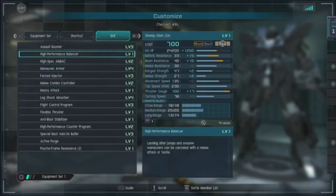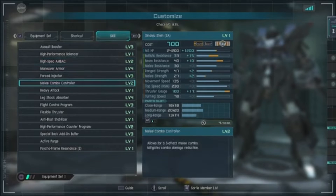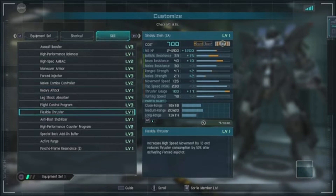It has a level three attack boost, level two melee combo controller. It probably has that same similar Hayaku Shiki combo — we'll see. And it has a heavy attack. Definitely gonna be interested to see what that looks like. Flexible thrusters, just like the original.